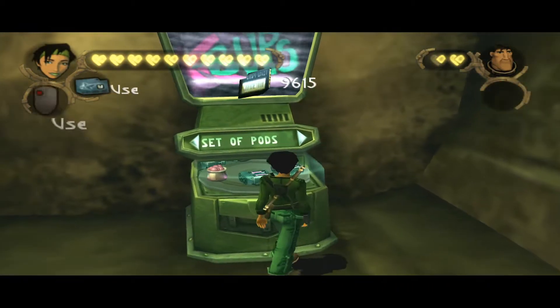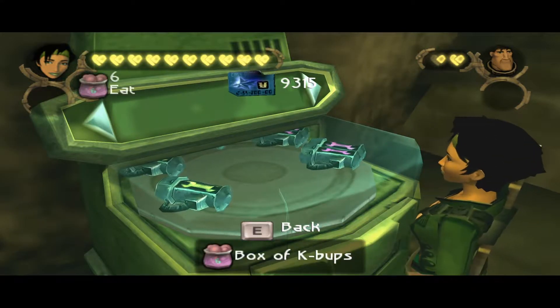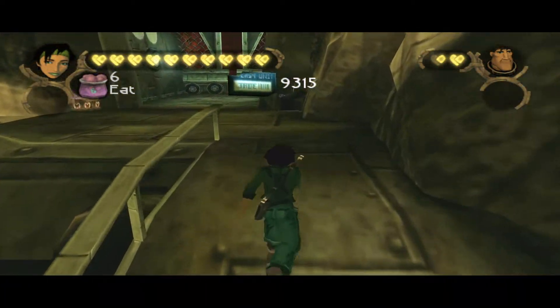We don't have any torpedoes, Double H. The other torpedoes on the enemy are too fast — we wouldn't be able to get them over here. But anyway, I don't know how we've gotten through.